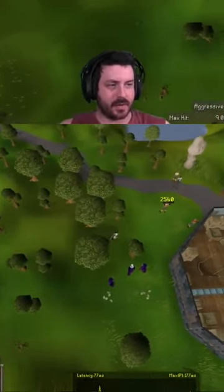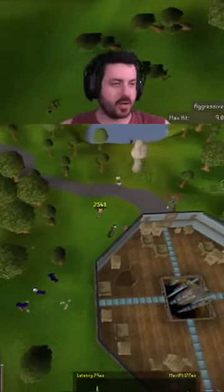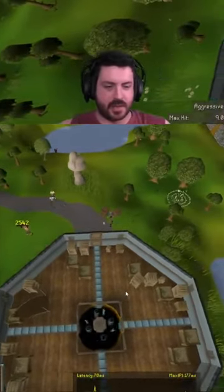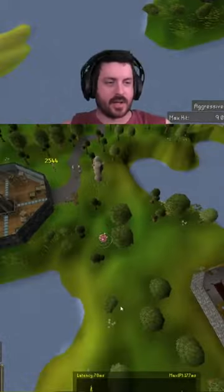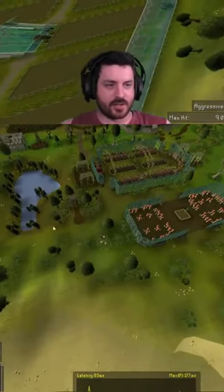It's called a fairy ring. If you use the fairy ring and you go to AKR — AKR, brand new fairy ring, came out this week — it lands you right here in Hosidius, right next to the Vinery.